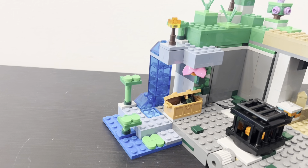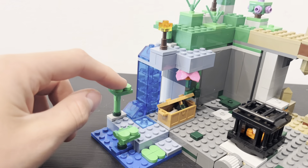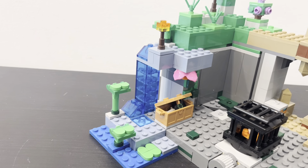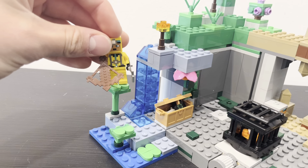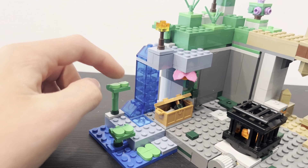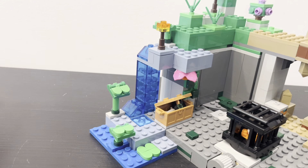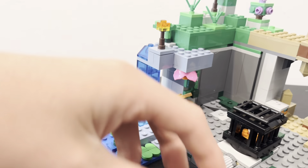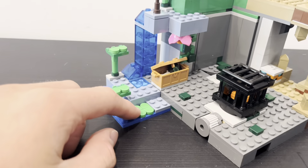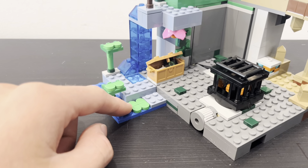Moving on to the lush cave side of things, you get a few of these little drip leaf plants. There is a big drip leaf and another little drip leaf, and they do have a little play feature — if you have the minifigure stand on it, it can move up and down, so it can sit up here like normal, and then when a player stands on it, it drops down so you can have the minifigure slide off. There is a second one right here, and I'm pretty sure this little piece is supposed to be a lily pad.